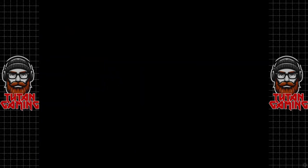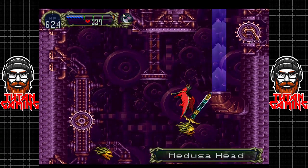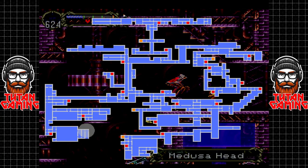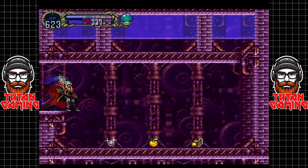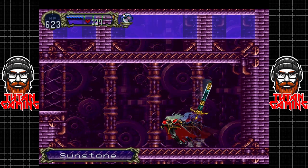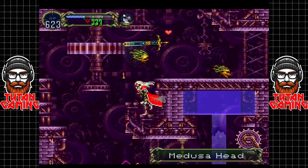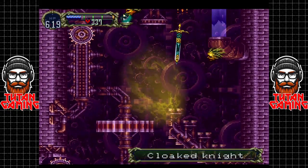Hey guys and welcome back to Castlevania: Symphony of the Night. In the last episode I believe we left off so I could go and open the secrets here in this room. We did it - I wasn't 100% sure if that worked but we're good, we're all gravy. Now there's only one more secret left here which is actually quite a big secret room.